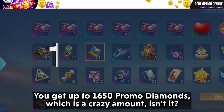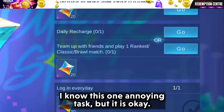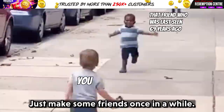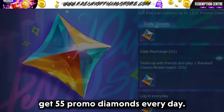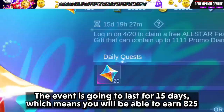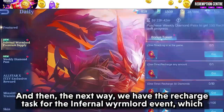You get up to 1650 promo diamonds, which is a crazy amount, isn't it? How do you get that much? Well, first you have to log in every day and complete these tasks. I know there's one annoying task, but it is okay — just make some friends once in a while. If you complete all these tasks every day, you will be able to get 55 promo diamonds every day. The event is going to last for 15 days, which means you will be able to earn 825 diamonds, which is already enough for an epic skin since they will be discounted.